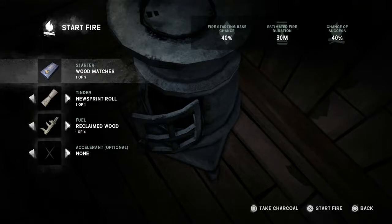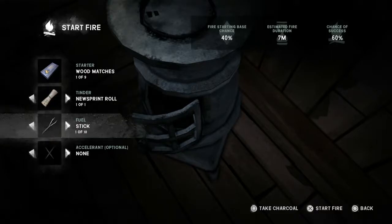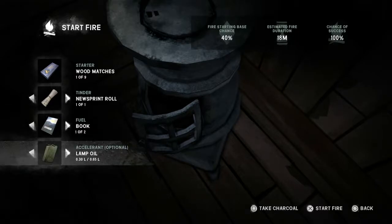We don't have any choice about starter, but if I go down to tinder and flick between them, you'll see it stays at 40%. If I go to fuel, it changes depending on the fuel: fur firewood is 45%, reclaimed wood is 40%, stick is 60%, and the book is 80%. And if I choose an accelerant, that immediately goes up to 100%. So let's switch that off.